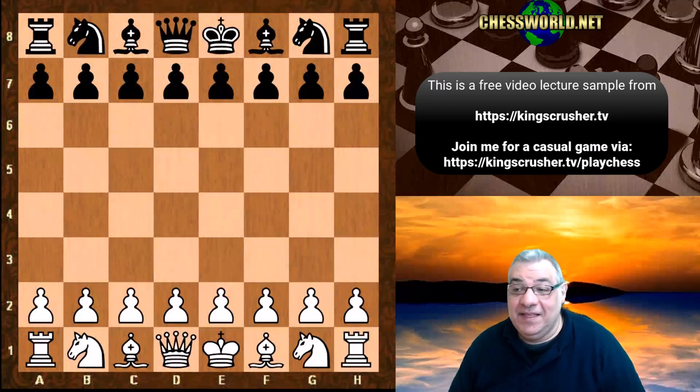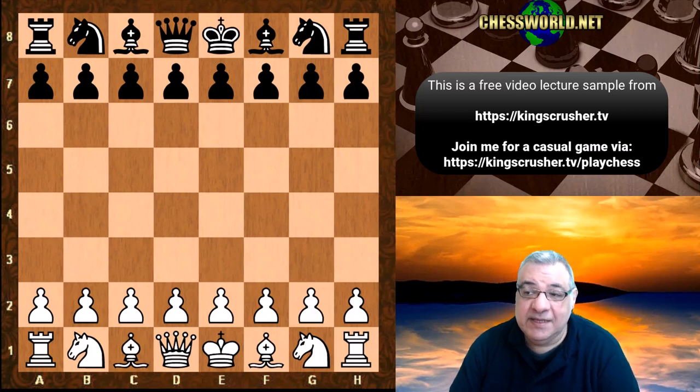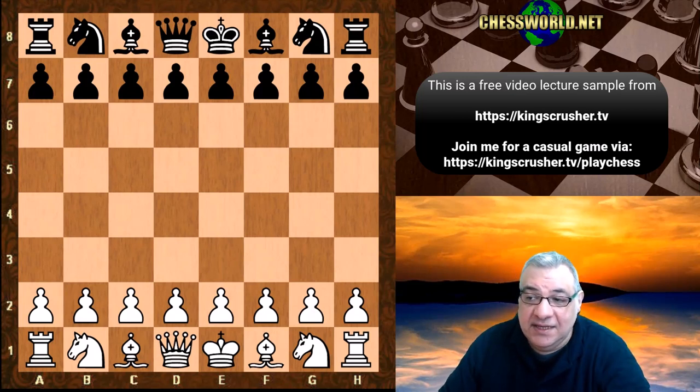Hi there. In this lecture we see an absolutely epic encounter: Akiba Rubinstein against Jose Raul Capablanca. This is from the 1911 San Sebastian tournament, round 13.